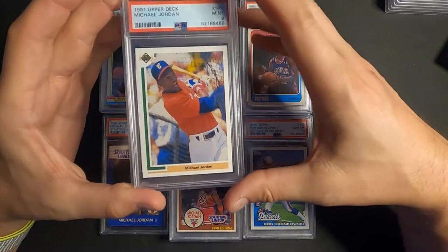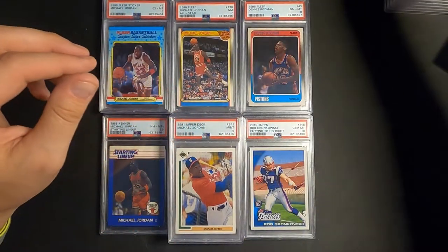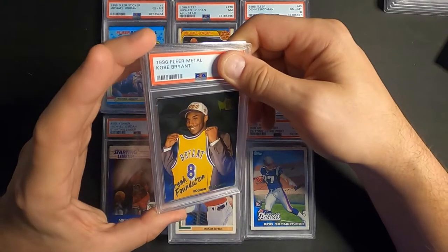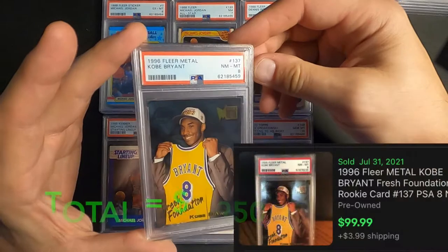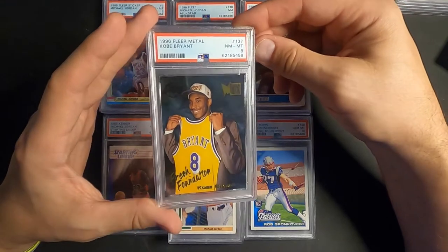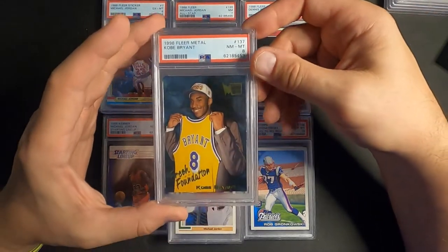One of my favorite cards and favorite chase cards of all time right there. Next one up is the Kobe Bryant rookie, 1996 Fleer Metal — let's see what we get. Near Mint 8. These are hard to grade, but this is one I pulled out of a pack when I was a kid, so we'll take the 8 on Kobe Bryant.